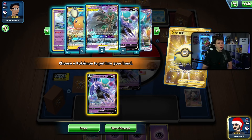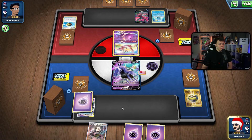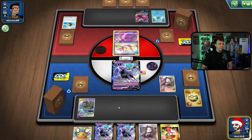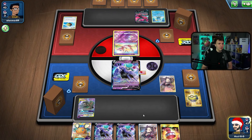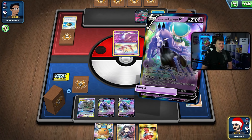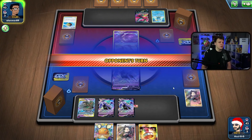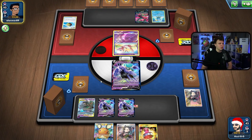I'd rather give up Marnie than an energy. I'll grab the Trevenant here, put the energy in play right now, and Marnie to draw more cards — hopefully into a Calyrex V. We're set up really well. Because they can attack us with Malt Race next turn, I actually want to retreat to a Calyrex V and save my Air Balloon. I'll go ahead and do that and pass over to my opponent.